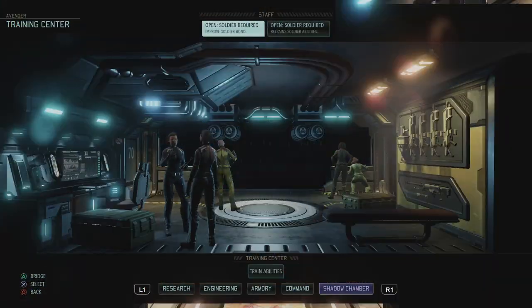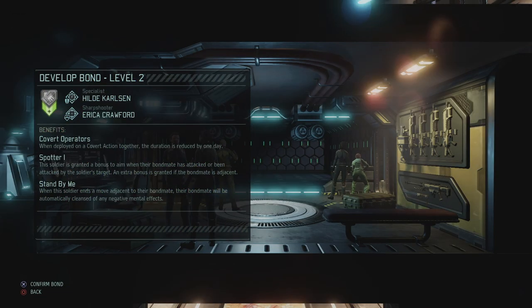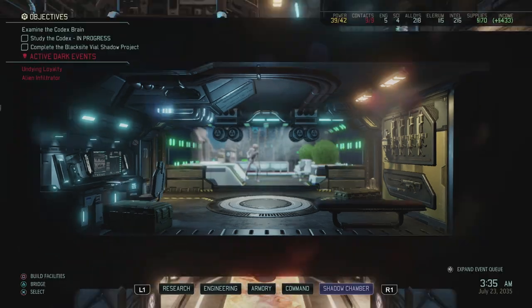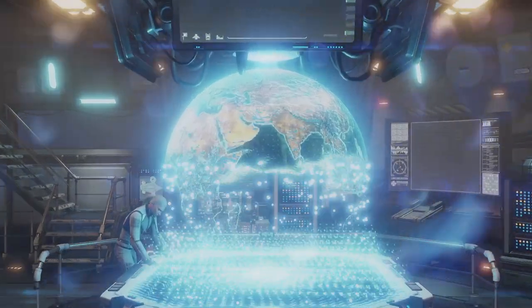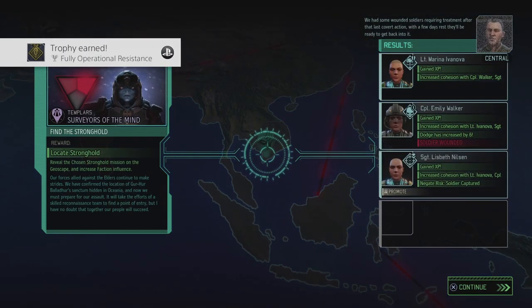I apparently have a bond I can still improve — Hilda and Erica Crawford should have done that immediately, but they'll go to level two. That's really good. And then we can go to the bridge and continue scanning wherever we were scanning. I think it was up north somewhere. And we do get more intel as well — going for that extra scientist.